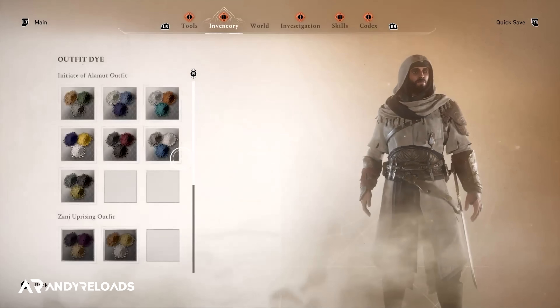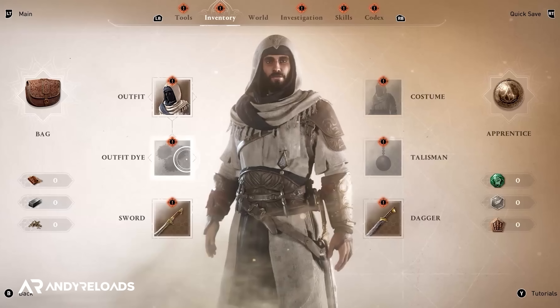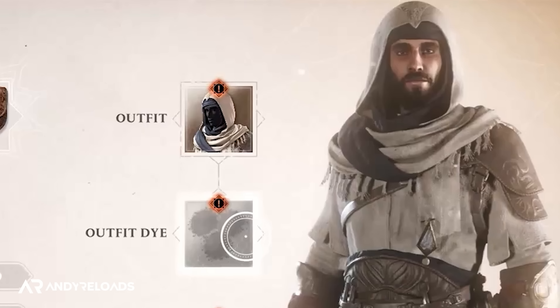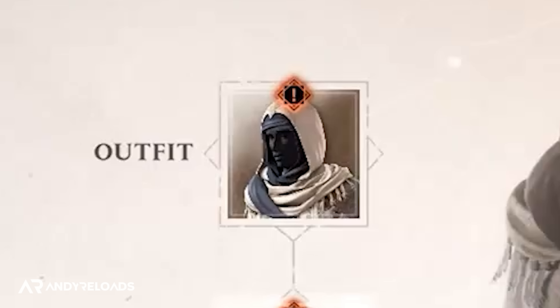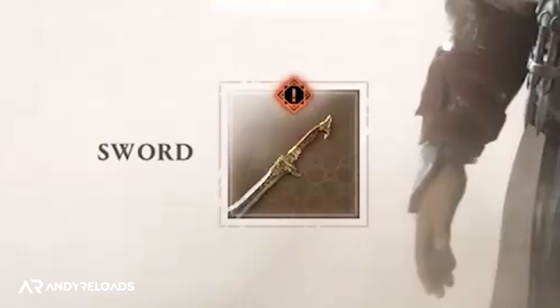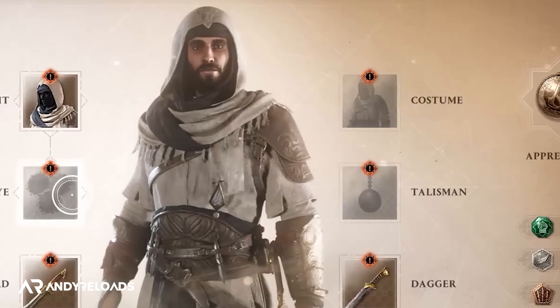Let's start with the robes, because we just picked up solid confirmation that after Basim does become a Hidden One, he will progress through different outfits in the game according to his Assassin rank — starting with the thief outfit through to the apprentice blue robes, and finally the famous red mentor's robes that you will earn towards the end of the game. We also got our first look at the new colour dyes and how to change them in the outfit dye panel in the inventory menu.